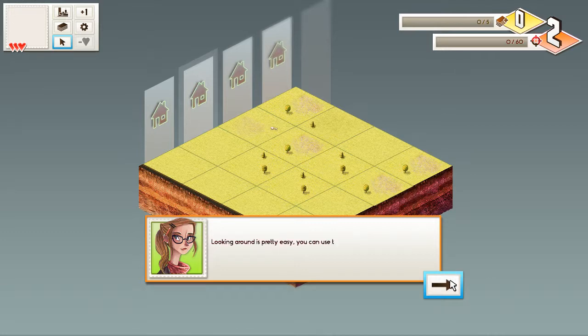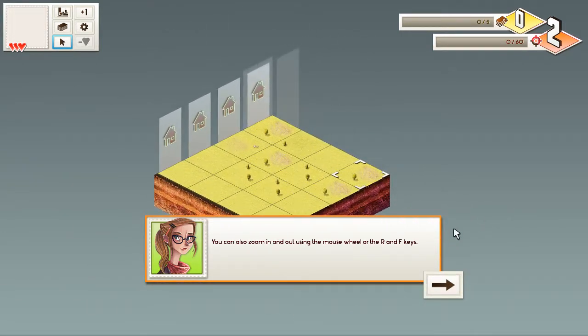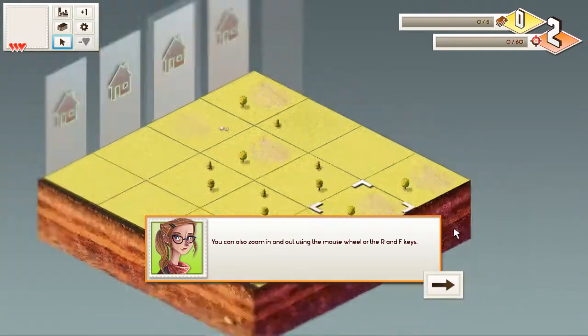Hi Lainey. Looking around is pretty easy. You can use the right mouse, or the keyboard cursor, or W, A, S, and D keys. You can also zoom in and out using the mouse wheel or R and F. If you heard a couple of blinks just there, that was my phone — I've now turned it silent. I'm gonna use my mouse wheel instead of R and F.